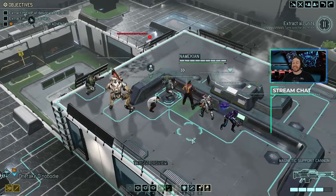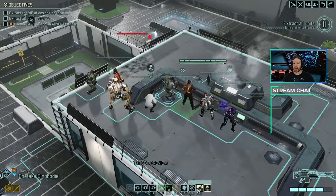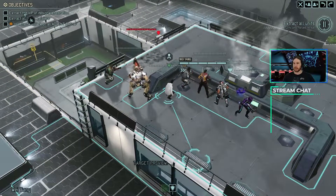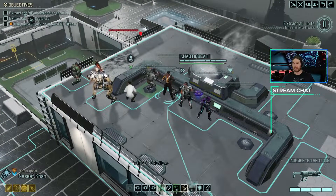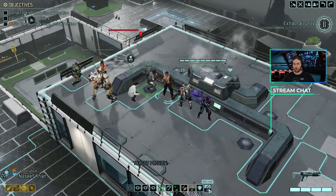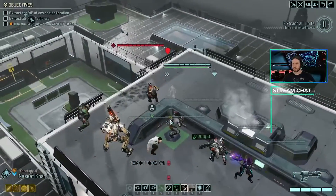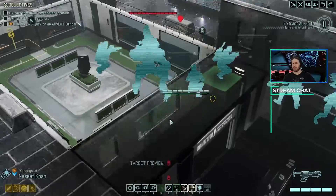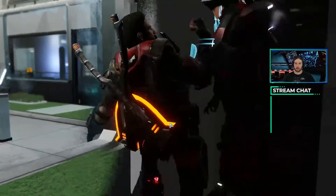He has another action, which means I feel okay running out and killing this Captain. Even if I activate another pod, I've got plenty of actions left. So, Skulljack. Nassif, see if we can hack into the network. Brutal.